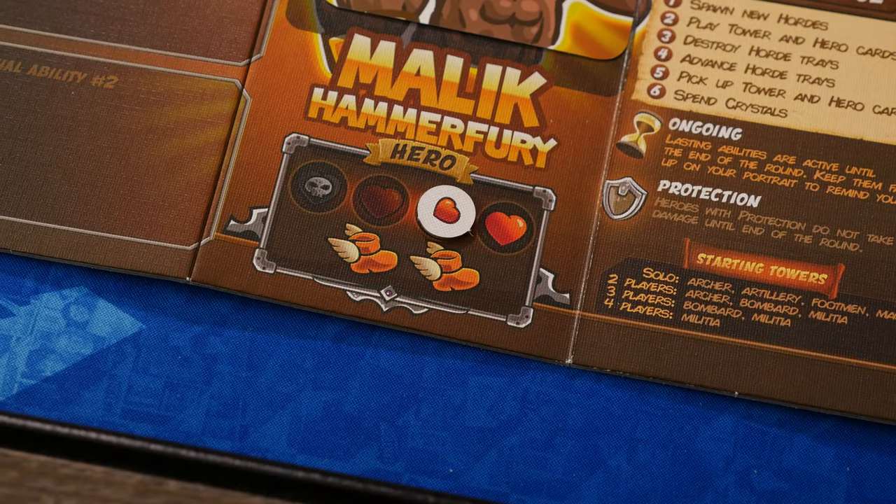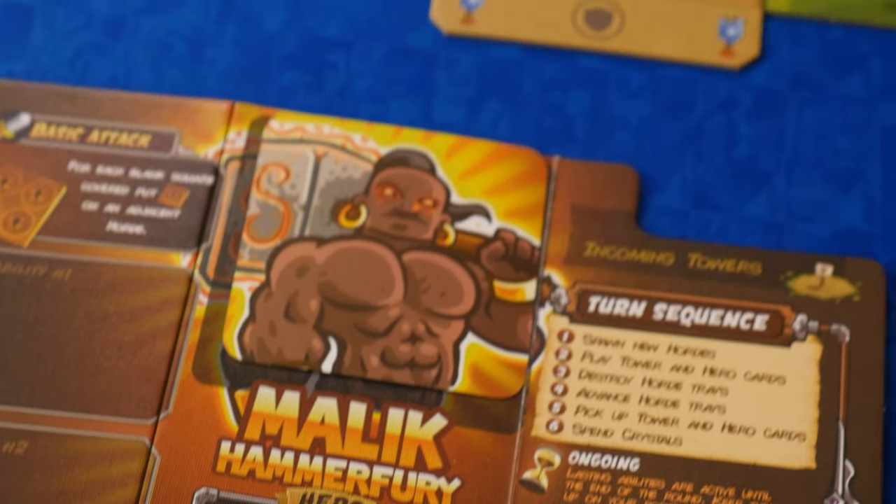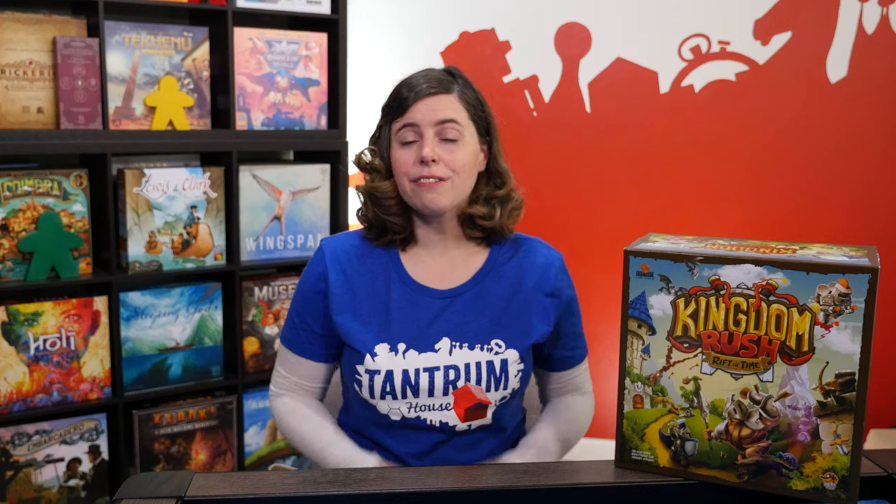Next, each hero that was on a destroyed tray takes one damage. If the hero still has health, leave it in the space the tray had occupied. If a hero loses all of its health, it is knocked out and has to regenerate next round. You'll take the hero miniature and place it sideways on your player board. At the beginning of phase two in the next round, you get to stand your hero up and regain all of its hearts, but you cannot move that hero or take actions with it. The final thing you do in this phase is check portals. If you destroyed a portal, check your scenario booklet to see if it was the last one. Destroying the last portal triggers the final round — you'll win if your kingdom survives the remaining phases.